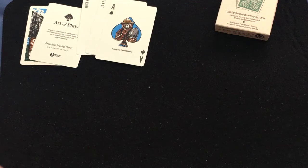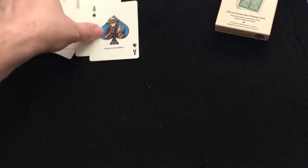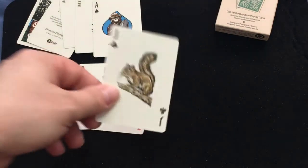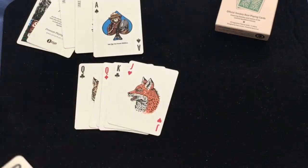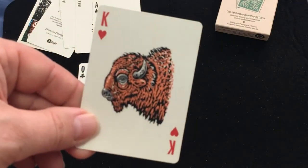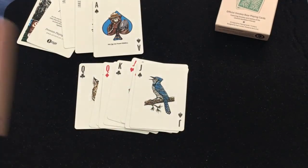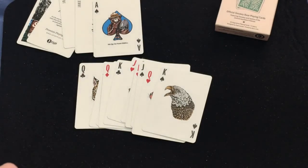The court cards feature all of Smokey's friends. You've got basically a wildcat or cougar, wolf, squirrel, rabbit — probably a jackrabbit — deer, a fox, an owl, a buffalo or bison, what I'm guessing is a blue jay, a beaver, an eagle, and a raccoon.